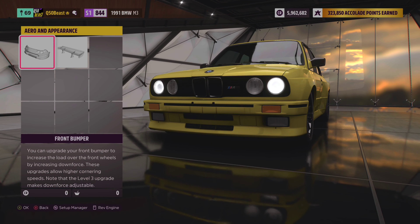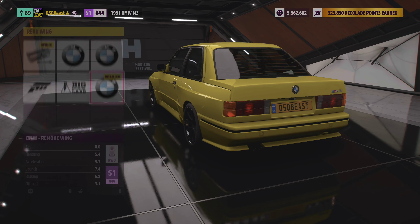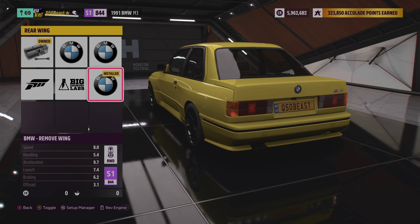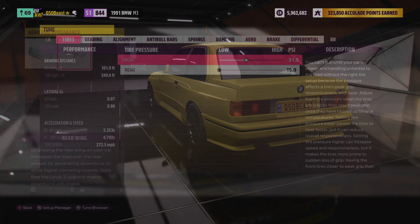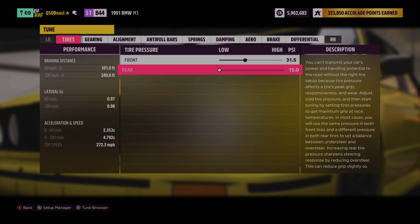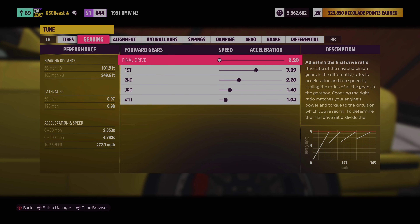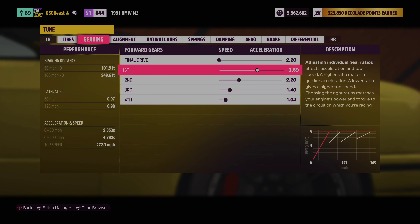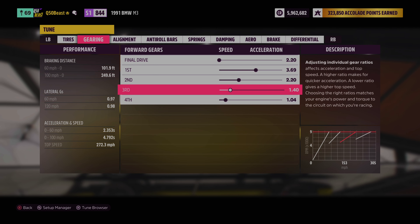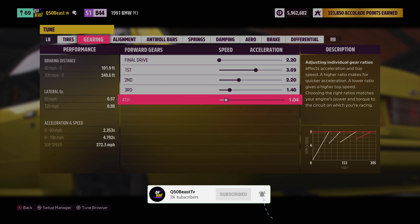Moving over to the aero, we did nothing in the front and left it natural — looks pretty good. We blanked the wing off, which helped for drag racing purposes. Tire pressures: 31.5 in the front and 15 in the rear so we can get that power down. Final drive at 220, first gear at 369, second gear at 220, third gear at 143, and fourth gear at 104.